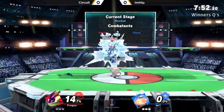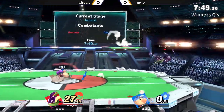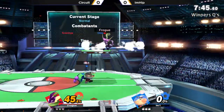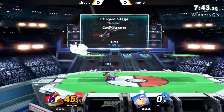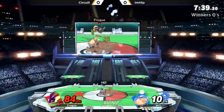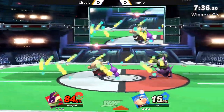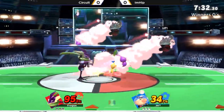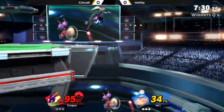Greninja, definitely known for his offensive power — you can be pretty campy with him too, the water shurikens are very, very useful, but I don't think they're going to be very useful against Olimar in this particular matchup. So we'll probably see Circuit try to get in on I'm Hit, but you've got to watch out for those up air anti-airs, because all of Olimar's aerials are pretty much like sword attacks, so they're really, really good — essentially a disjoint.